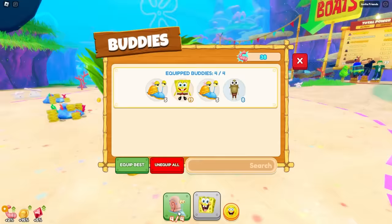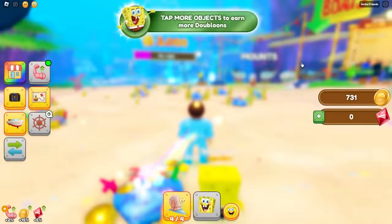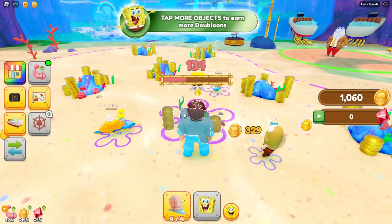All right, I have a total of — how much power do I have? 38 power. And I two-shot these things! Oh goodness! I don't know why this one has 400 health, but that's a lot. All right, I'm just going to continue mining this stuff, and let's do it — we're gaming right now!